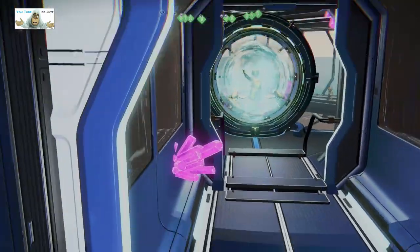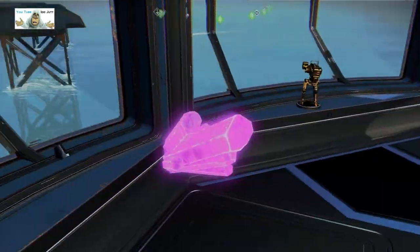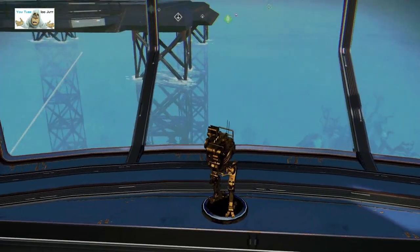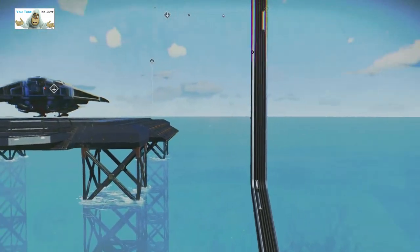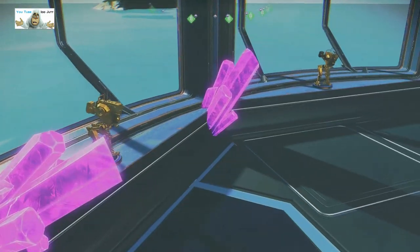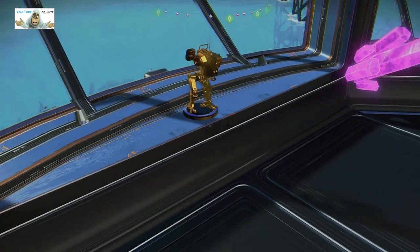He goes straight onto... nearly got stuck on the stairs then. The portal. The big walker sentinels scattered around the room. As you can see, plus the purple crystals. Or pink - I don't know what colour that is really.